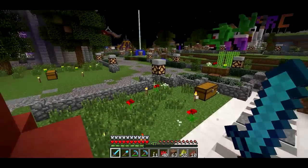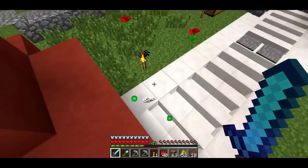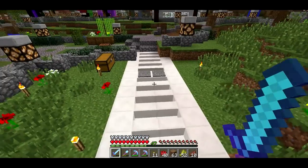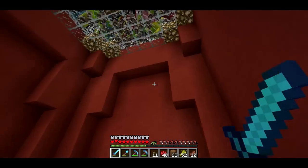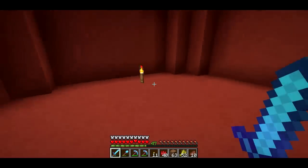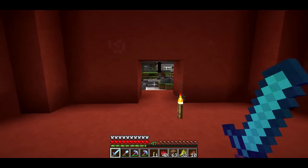Basically the idea is creepers and stuff can't wander in here, although I guess spiders can, so that's a little bit of a design flaw maybe. But it's basically a way of having a door without needing a door. There's nothing on the inside yet — I still have to populate that. There's going to be a bunch of chests. It's going to be sort of like a general store. I think I'm going to call it Bling Mart.